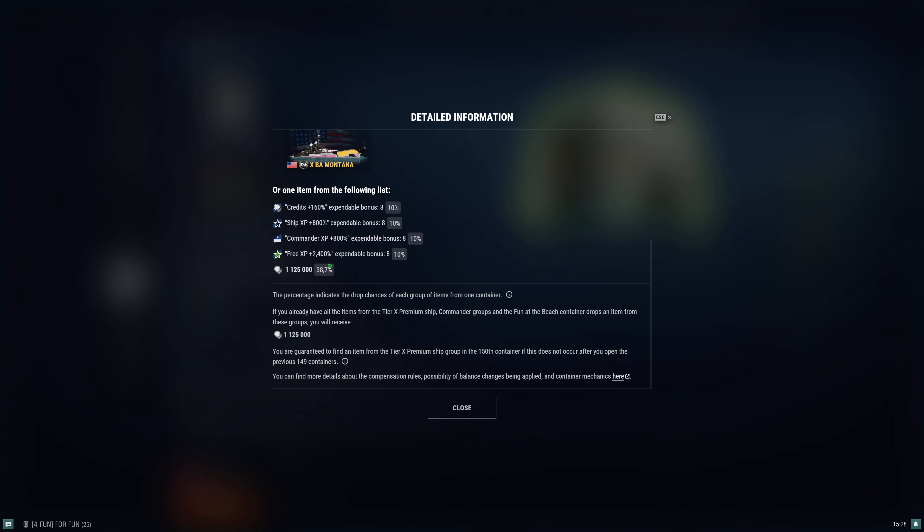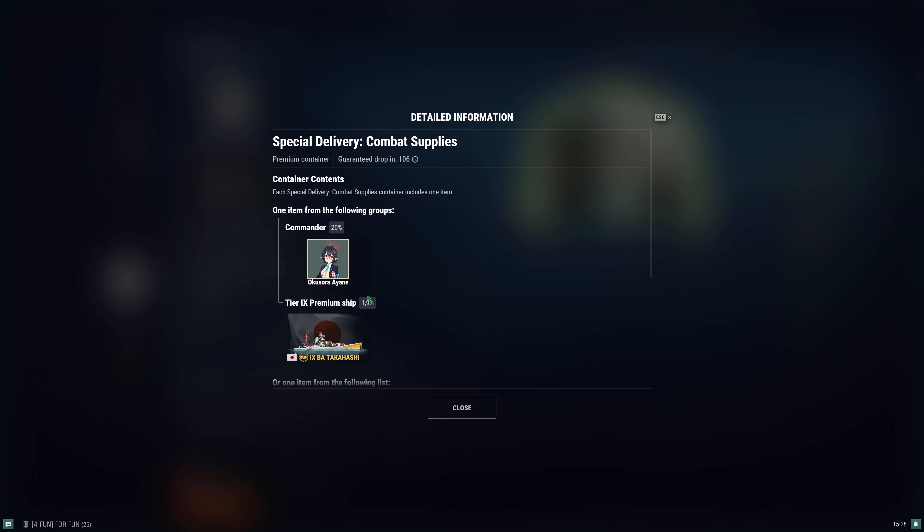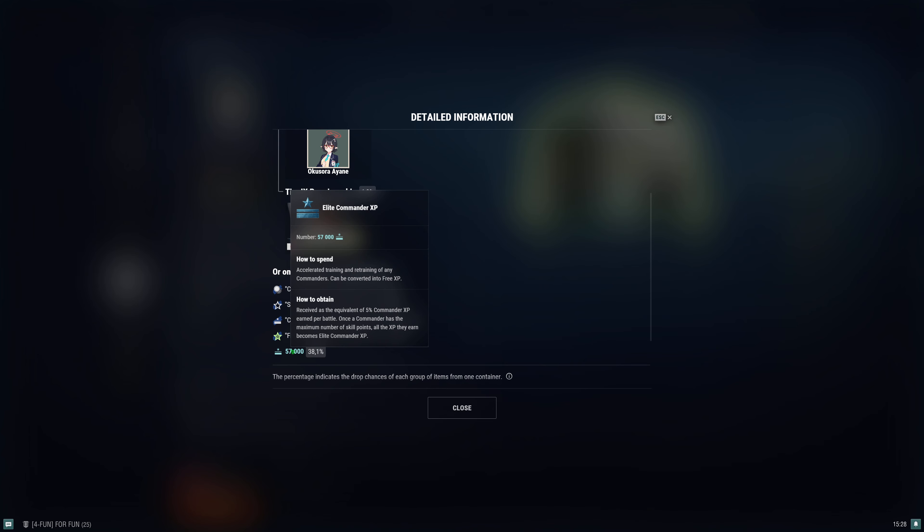Inside here, the difference is that you don't get another container — you're just gonna get those. And that higher chance is for the credits. Same for the other one. Just remember, this is for the Tachigan too. That is for the permanent XP instead.